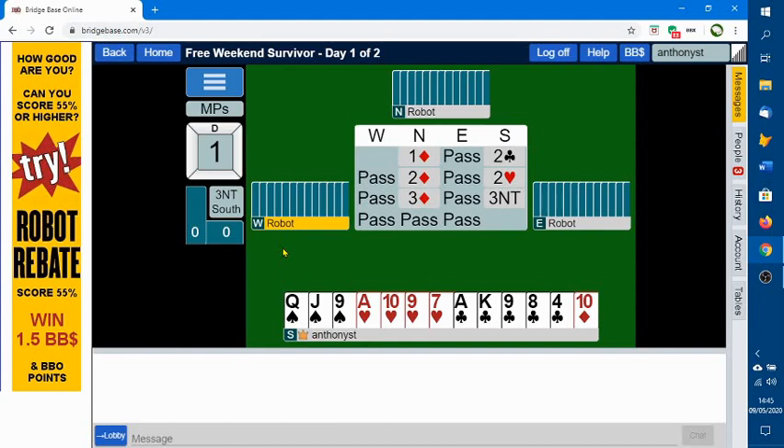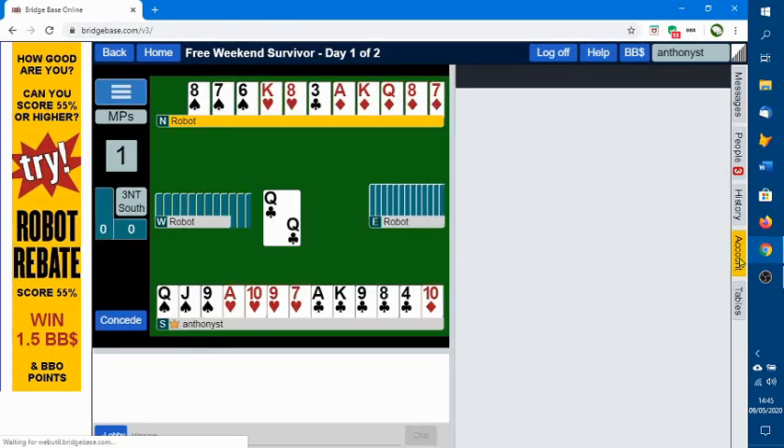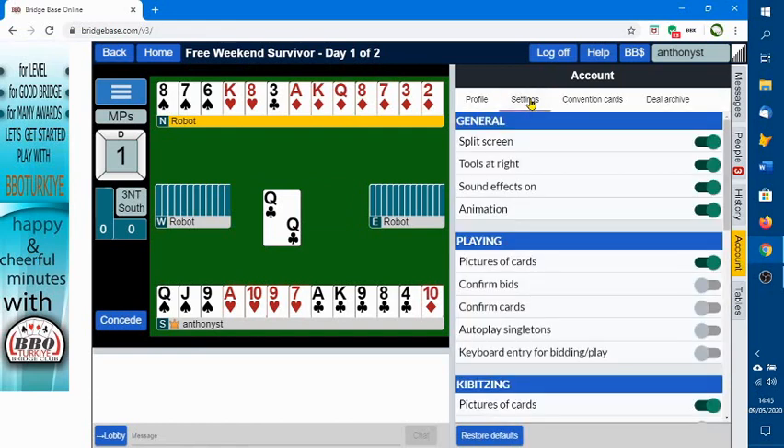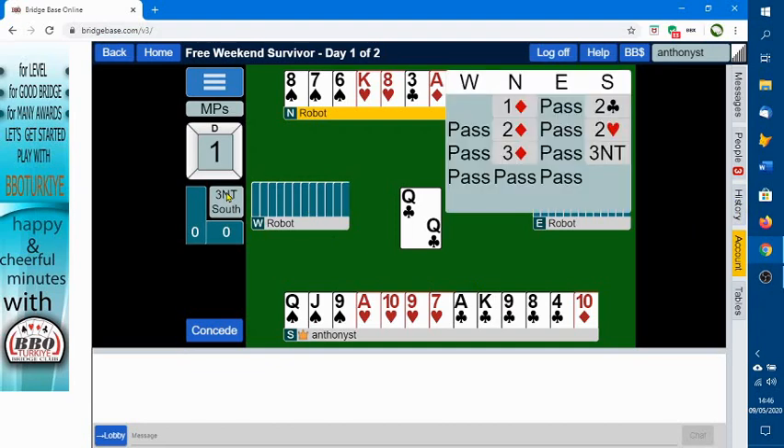Here comes the hand. It just shows you the bidding which was done by robots. I'm going to change my settings on this account to get rid of sound - I'll click on account settings and remove sound effects there. Then click on account again to make the screen large again. Very often it shows you the bidding quite quickly, but if you want to look at the bidding, click on the link again and it will show you how it went.